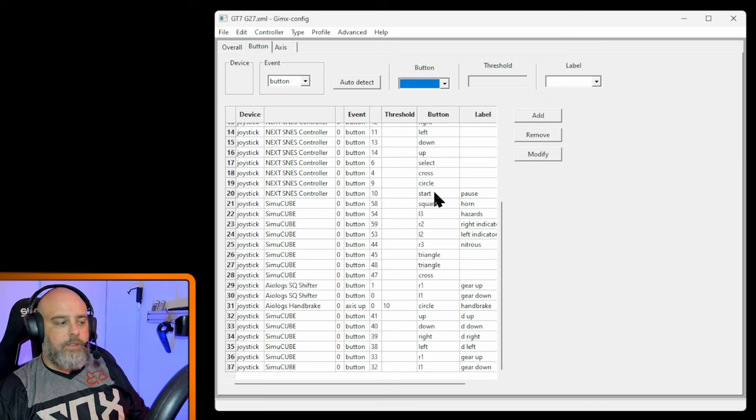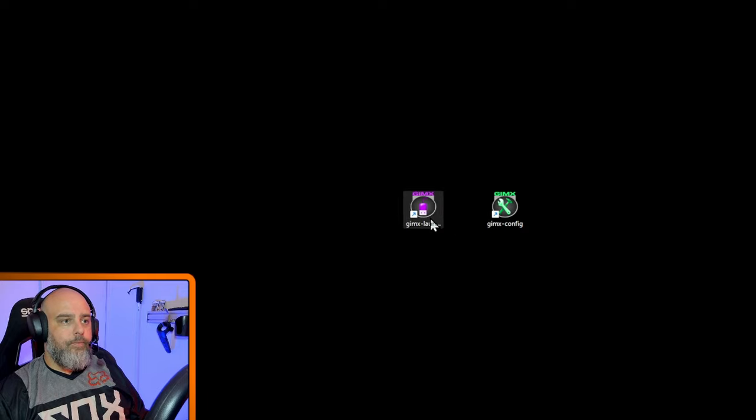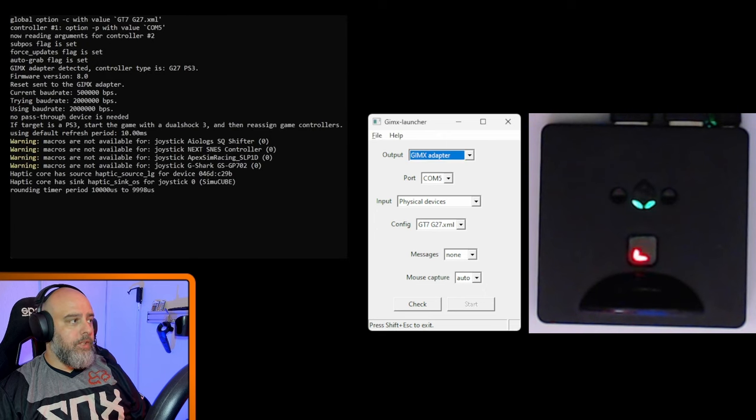When you've completed the config, click Save. Open GIMX Launcher, select your config — I've saved mine as GT7 G27 — and click Start. A UAC security prompt will appear; click Yes. A terminal window opens. Now pay attention to the DriveHub: after clicking Start you'll see an 'L' flashing on the DriveHub, meaning it's in Logitech mode and everything is working.